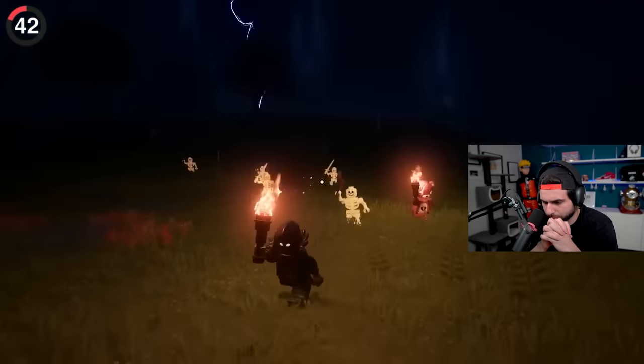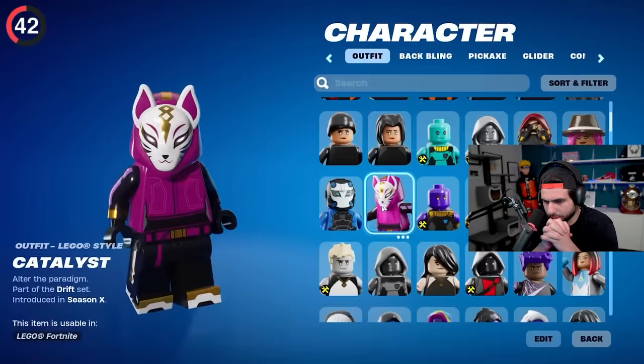One of the most underrated secrets is in Fortnite's Lego mode. Over 1,000 skins got added, but out of all of them, there's only one Icon Series — Mr. Beast.